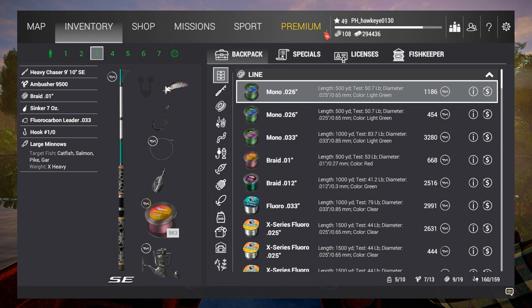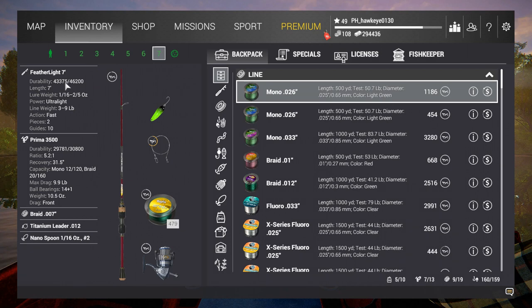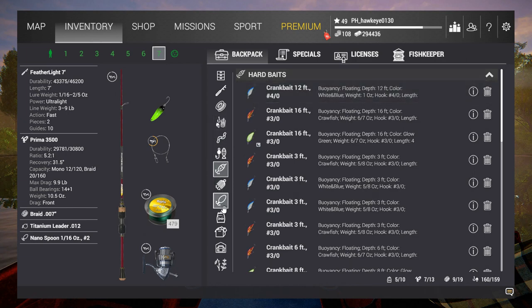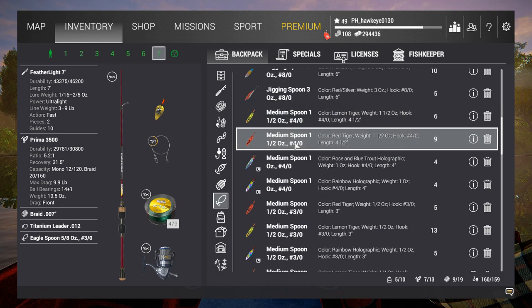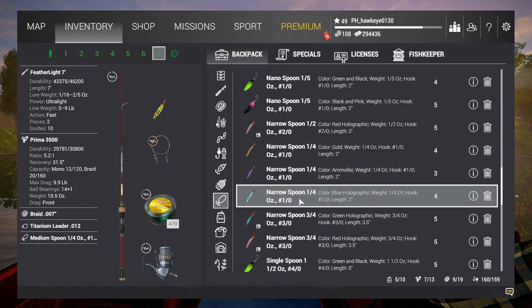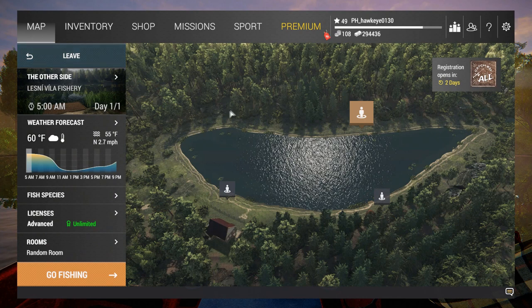These guys are usually pretty voracious so I don't think that's going to be too much of an issue. One-aught hooks for every one of them — small enough but not too small. We'll also be using this light featherlight rod, and I'm going to change my lure. I know they don't go for crankbait here — never had any success. This lure can go down to two-fifths of an ounce, so I think we can get away with the quarter-ounce medium spoon. We've also got nano spoons and narrow spoons, and some nano spinners available so I shouldn't have to change too much.